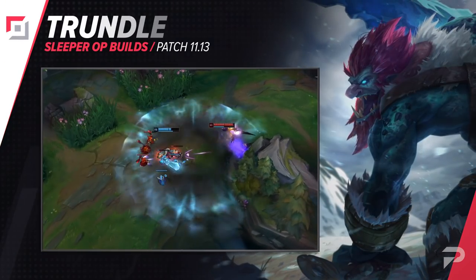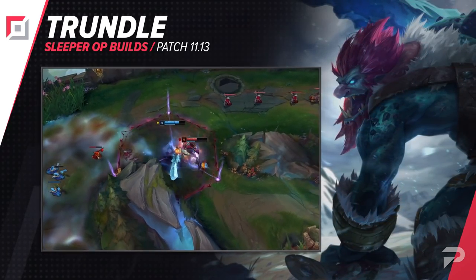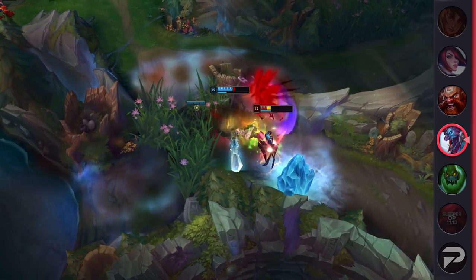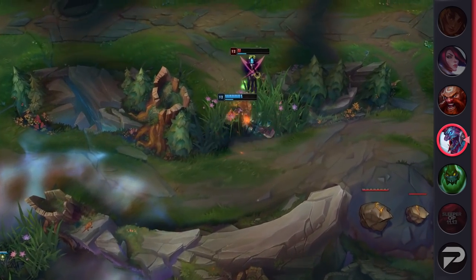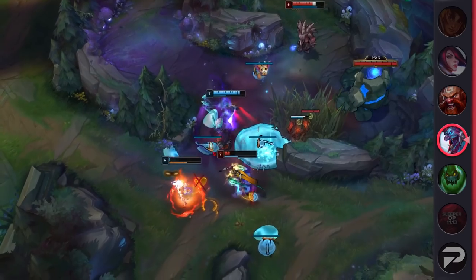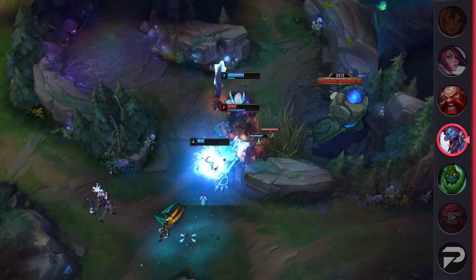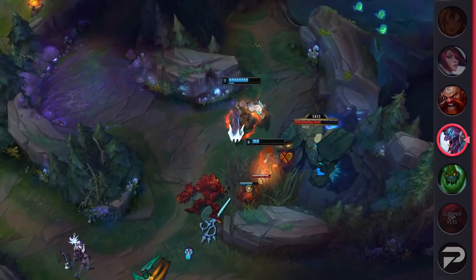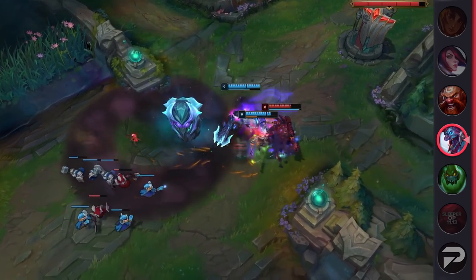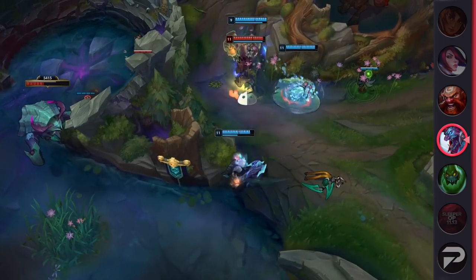Our second sleeper build we'll be going over on this patch is Trundle Top. This pick is a bit more niche. While Zac is always a good pick because he meshes so well with any team comp, Trundle is basically on the other end of the spectrum — you don't pick him to go with your team comp, you pick Trundle to completely hard counter tanks. He's literally built to make them useless. A lot of players refer to tanks as the champs for, and I quote, 'no-skill players,' because they just stack up resistances and eventually win fights against you, even when you're ahead.